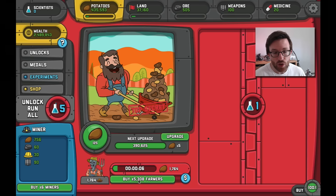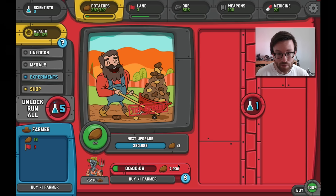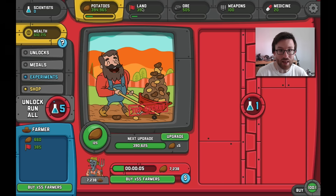With the potatoes, you buy farmers that increase your per-second potato production. Every six seconds I'm going to get 1,764 potatoes — you can see it every time this meter fills up. And there it goes — 440,885 potatoes! Now I can buy 5,419 farmers to increase how many potatoes I get every time the bar fills up, but it costs 65,000 potatoes and 38,000 land. My per-second rate shot up drastically, but I lost all that stuff.